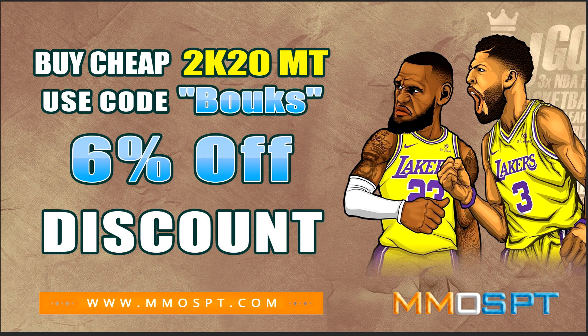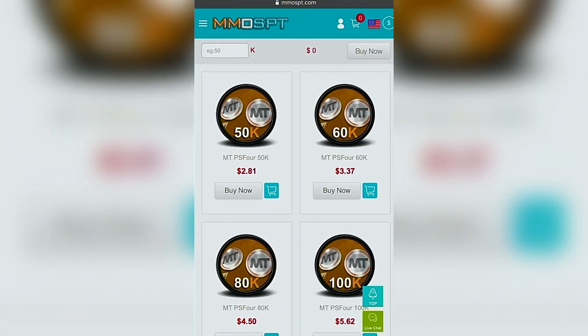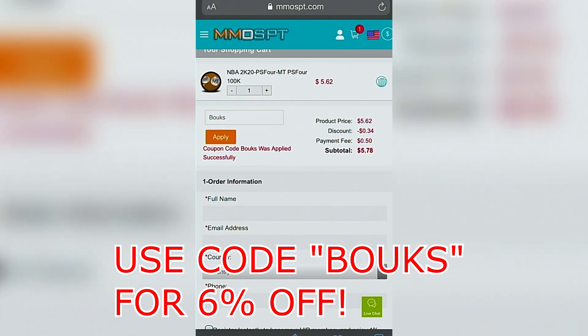If you want to get yourself some cheap, quick, and reliable NBA 2K20 MT, be sure to check out MMOSPT.com. There'll be a link in the description. All you need to do is head on to the link, choose your platform, and the amount of MT you want to purchase. At checkout, you can use the code BOOKS to get 6% off your purchase.